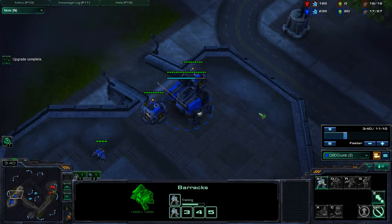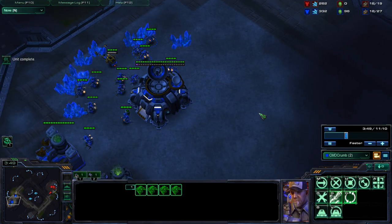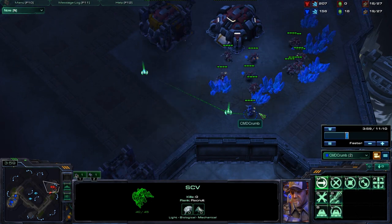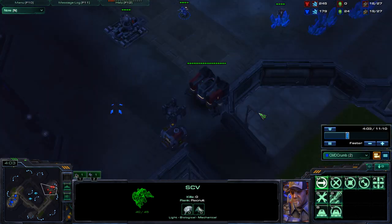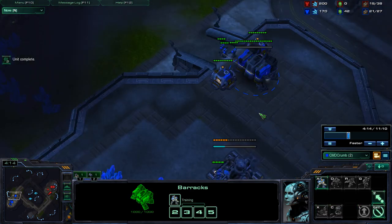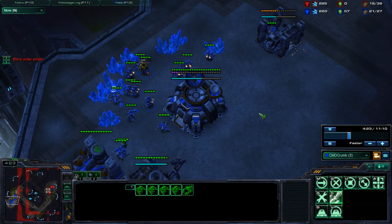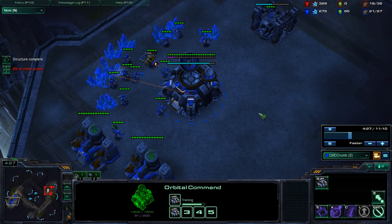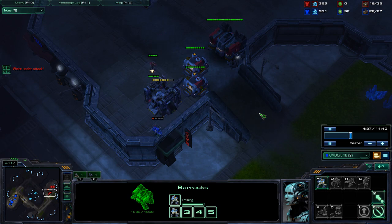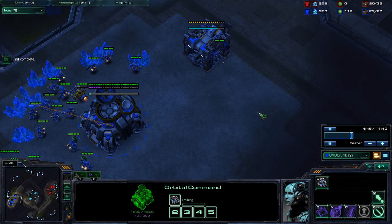One technique I use: while my SCV is building a barracks, I'll hit T to temporarily suspend the production, build a quick depot, hit T again, right-click on the barracks to continue building, and then queue the SCV to complete the supply depot when done. That way I can wall in quick, deny him a scout, and I'm not pulling another SCV off the line — I continue mining. It does delay your barracks by about 10 seconds, but an SCV is not going to be able to attack through a depot. It's a good technique.